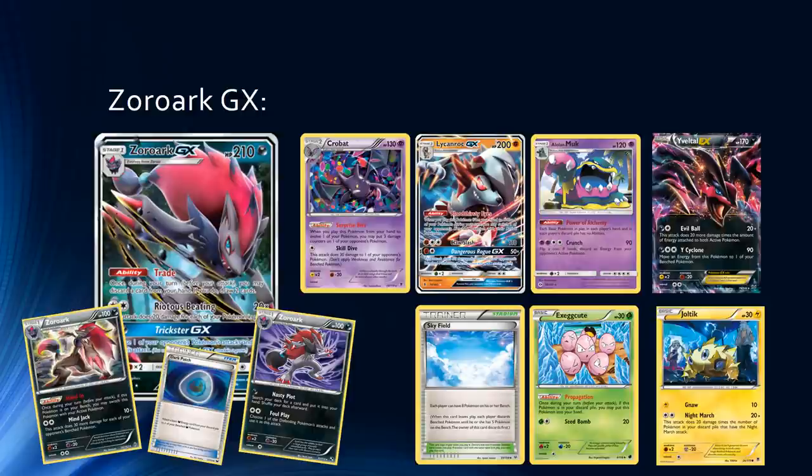There are also Lycanroc builds, which were very popular coming out of Japan. You have type coverage for mirror matches, which is probably important because Zoroark is a very strong archetype. You also gain the Bloodthirsty Eyes ability to keep targeting easy prizes like Shamans and Leles and really race efficiently. There's also the Bats list, which I'm quite a big fan of. You have resistance to fighting, helping cover Zoroark's weakness nicely. There are also fighting types that are actually weak to Psychic, like Buzzwole. You have Skill Dive as an attack, which can be used for free against Night March if you keep their D-Valley in play, and you'll get sneaky surprise bites to take extra prizes.